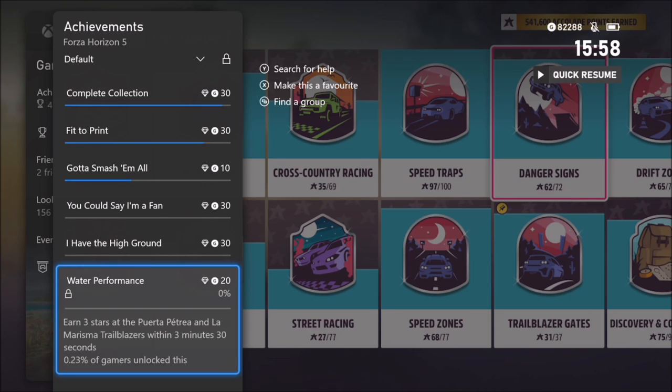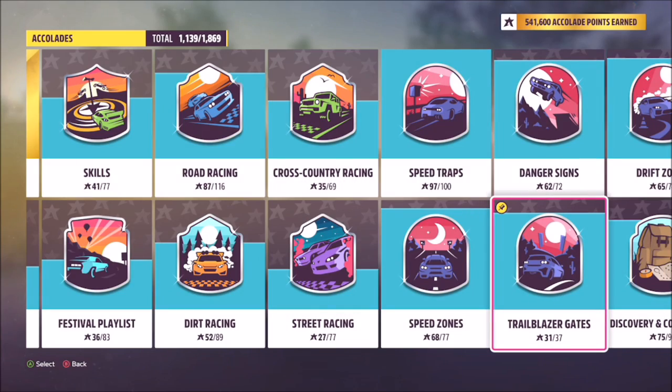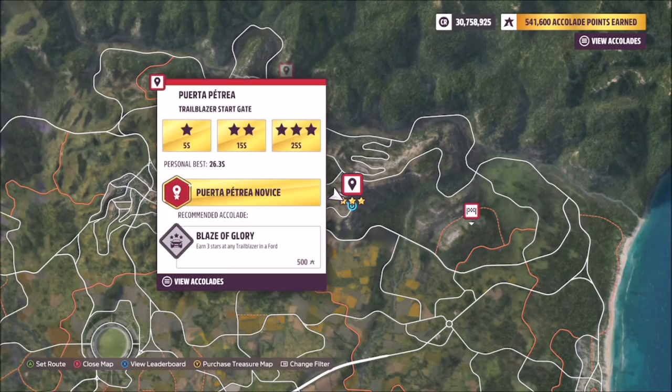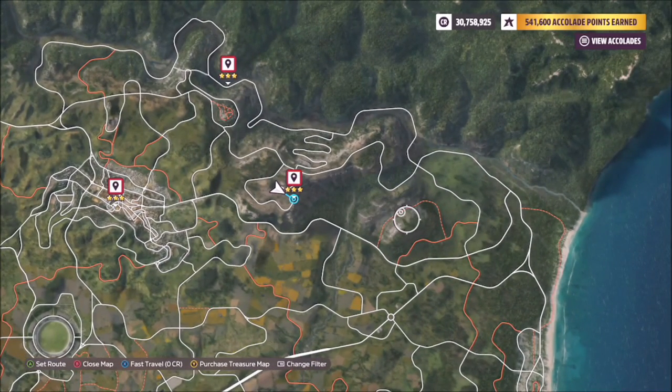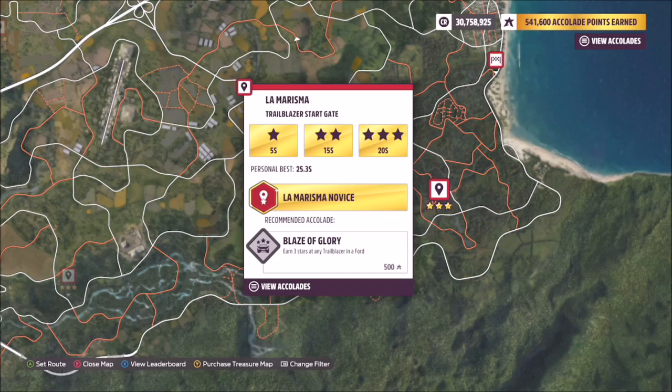The sixth and final achievement is called Water Performance, and it wants you to earn three stars at the Puerta Patria and La Murisma Trailblazers within three minutes and 30 seconds. This is definitely the trickiest achievement of the bunch, but it is definitely doable as long as you're using the right car. I used the Hoonigan RS200 — the tune share code is 183 841 989. Pin the Trailblazer Accolade for Water Performance as it carries a countdown so you can see how long you have left. Note that you cannot fast travel between Trailblazers — you have to drive from one to the other.